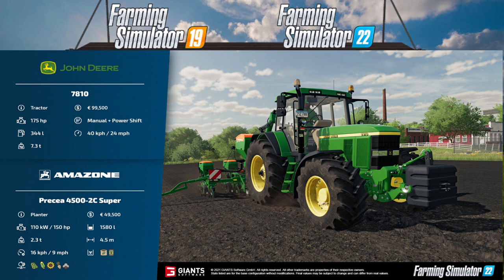Moving on to the Amazon Precea 4500-2C Super — I think that's how you pronounce it. This is a planter and will cost you 49,500 pounds. It requires 110 kW (150 horsepower) and can hold 1,580 liters. It weighs 2.3 tons, has a working width of 4.5 meters, and can handle all the seed types shown on screen.